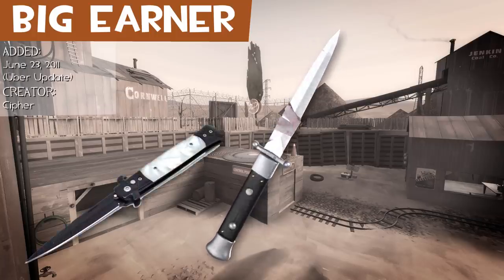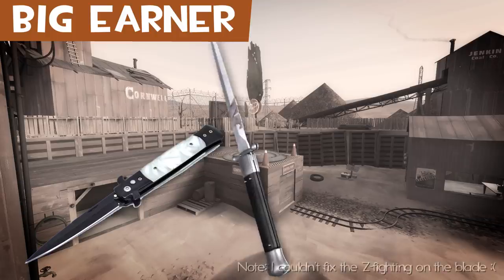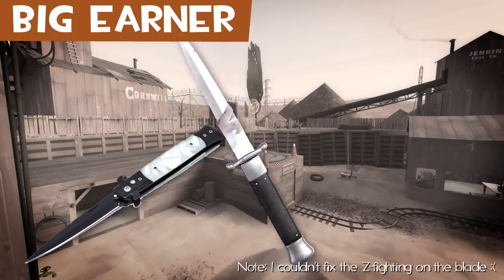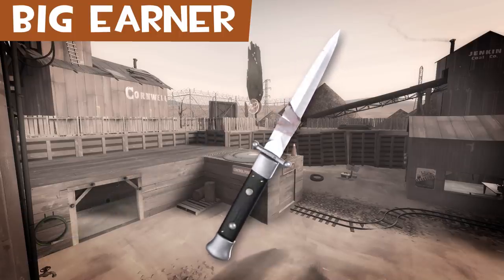The Big Earner is an Italian stiletto switchblade. It appears to be broken and unable to be sheathed. A stiletto is a knife or dagger with a long, slender blade and needle-like point.